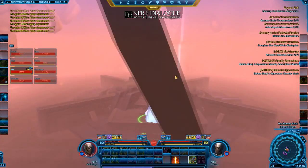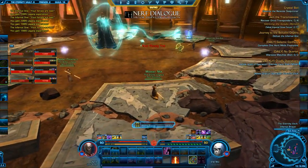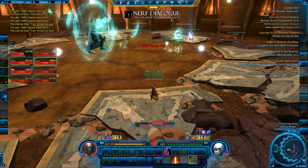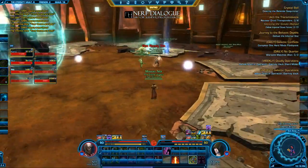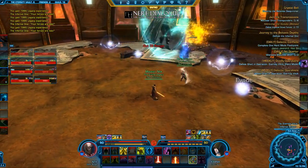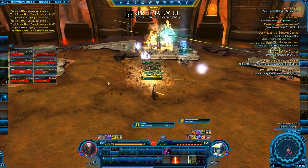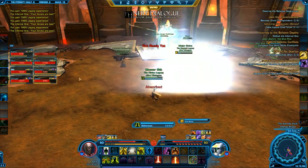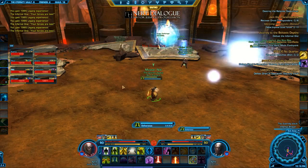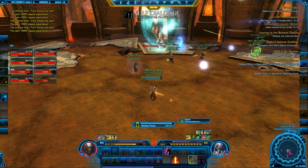If you don't kill the pylons on the way down and don't remove the 5 stacks of his electric buff, his abilities do significantly more damage. His throw will almost one-shot you, doing about 14,000 damage. He also gains access to a shockwave ability that does about 5,000 extra raid damage, and the lightning balls also do extra damage. The buff itself will go away every time he uses an ability, so if you forget a pylon or two that buff will remove itself once he burns through it — but it's extra raid damage you don't need to deal with as long as you destroy the pylons.